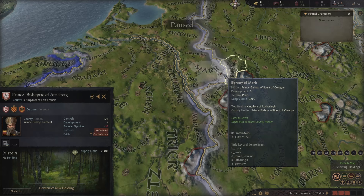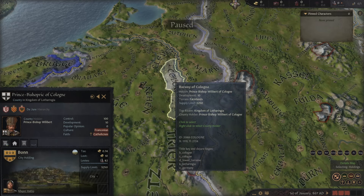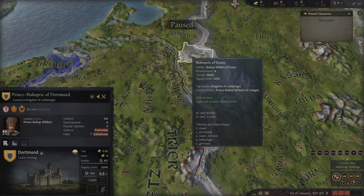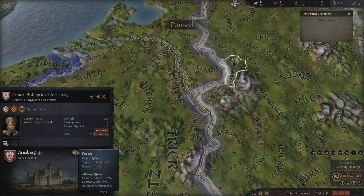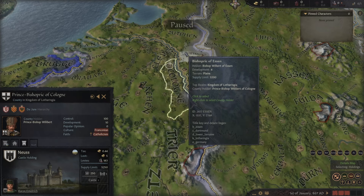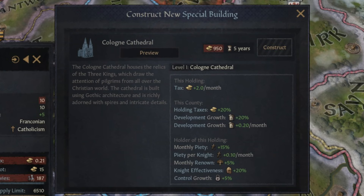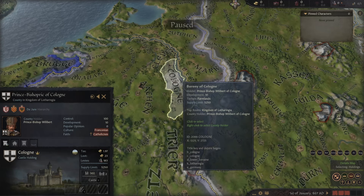There are honestly endless opportunities with this duchy. The capital county has all good terrain — three farmland provinces and one plain province. There's also good terrain in basically every other county, all plains and farms with some forest. Forests aren't even that bad: minus 10% supply limit, plus 45 danger, so there are no development debuffs to worry about. In total, there are 19 baronies in the whole duchy, which is more than enough to play tall. The best thing about the duchy is the main county — the Cologne Cathedral is one of the best buildings in the game, and you basically have infinite money the entire game.